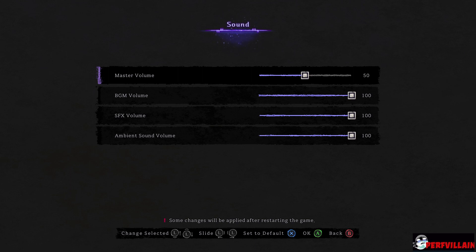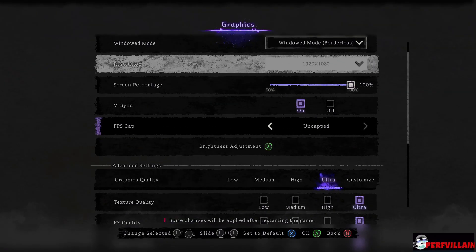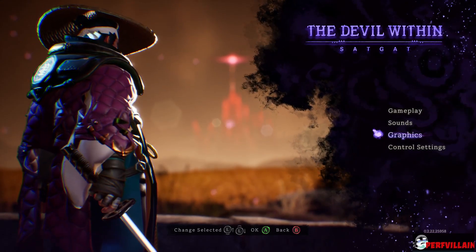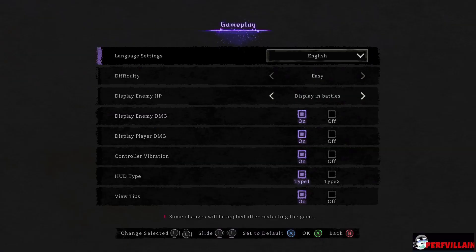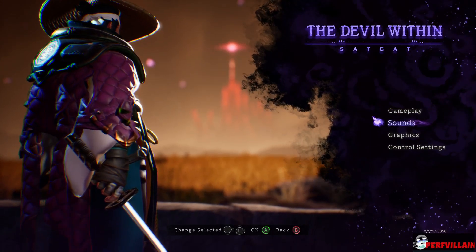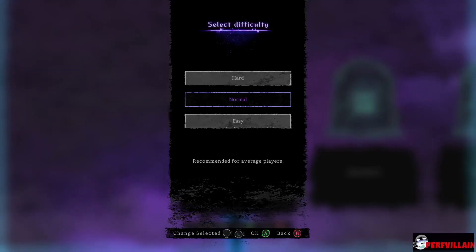I think it's more like an action RPG, action roguelike type gameplay. Going over settings really quick — uncapped framerate, I'll keep it on 60. We'll do high graphics. Bloom over motion blur, no motion blur. Control settings — controller vibration I don't really like, but let's keep it.